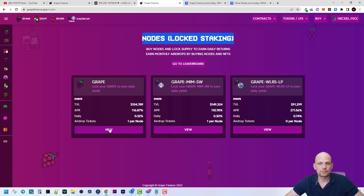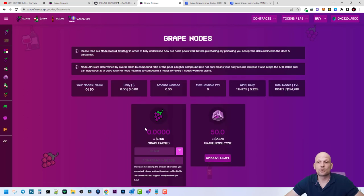For one Grape node, you would require 50 GRAPE tokens, and the more nodes you have the greater your rewards — that is another interesting concept I read about in their documentation. You can get one node, and currently a node costs only 23 dollars, which is also relatively cheap. The more of these nodes you have, the more you are making. You would see your data here if you were staking nodes.